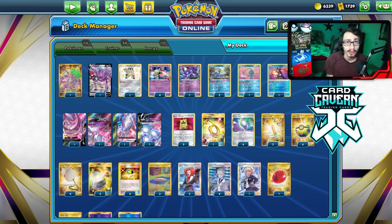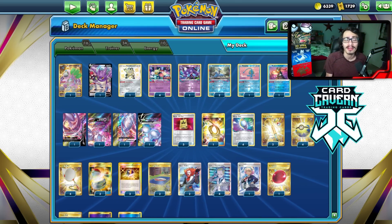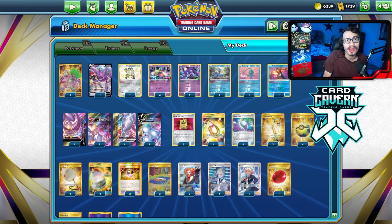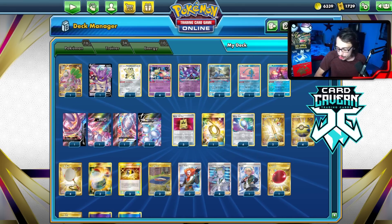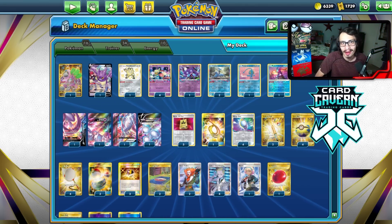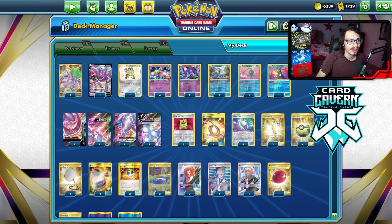Also, make sure to go subscribe to the Shuffle Squad down below. Every Monday I do post a new video, and every Thursday a new podcast episode goes live that I am helping to co-host. Our newest podcast episode should be out now, so you definitely do not want to miss out on that. But yeah, let's take a look at the Mewtwo V-Union Lost Zone deck.